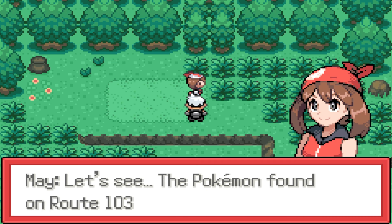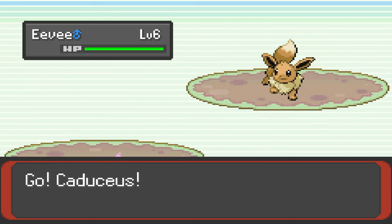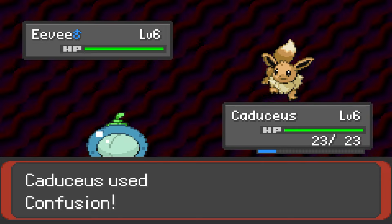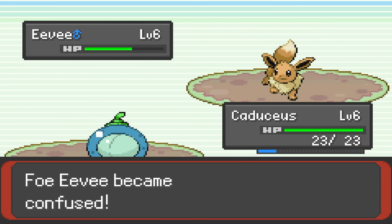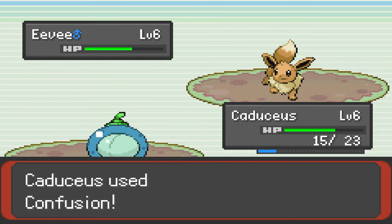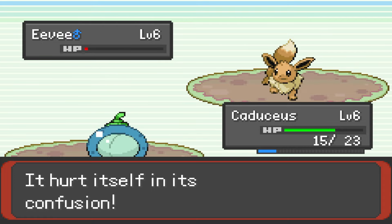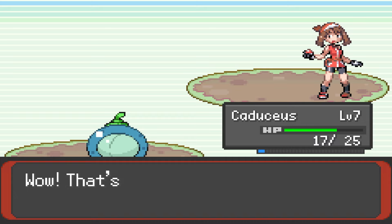Caduceus and I take a trek north to meet up with Mei, who challenges us to our first rival battle. She sends out her Eevee to oppose Caduceus. A Tailwhip drops our defense, which we aren't too worried about. Cad lets off a Confusion doing a good chunk of damage and getting the 10% confusion status infliction. Eevee breaks through the confusion for a weak Tackle, and then takes another Confusion to the brain. Mei isn't as lucky on the last turn as her Eevee hits himself, leaving a sliver of health that is promptly cleaned up by Cad with one last Confusion, winning us our first rival battle.